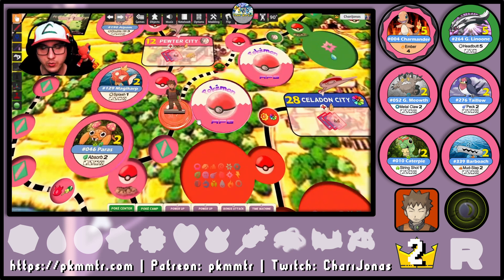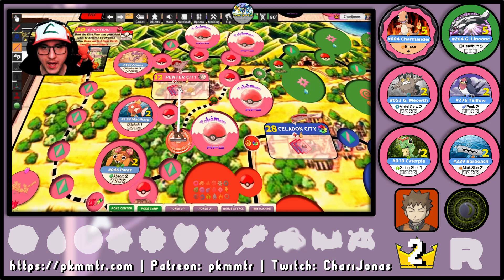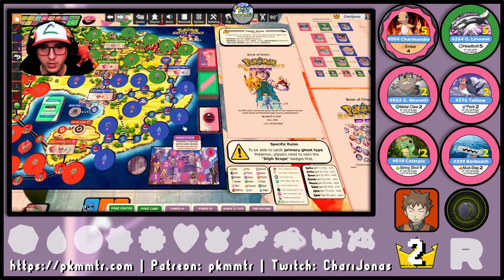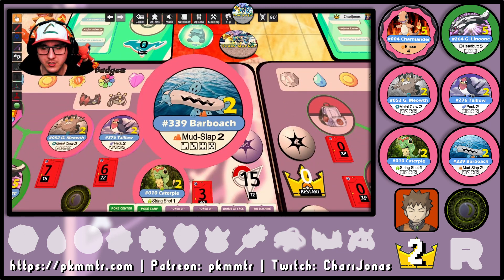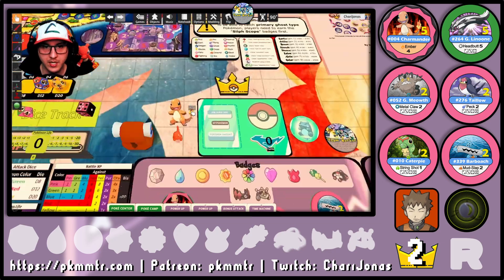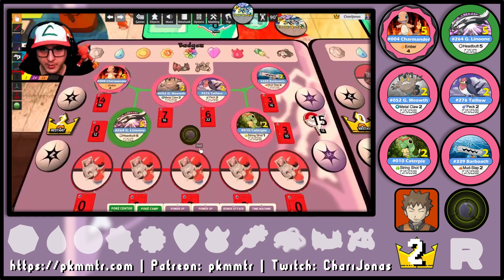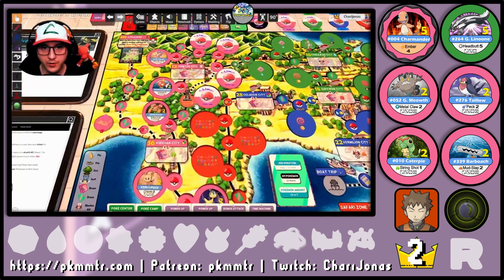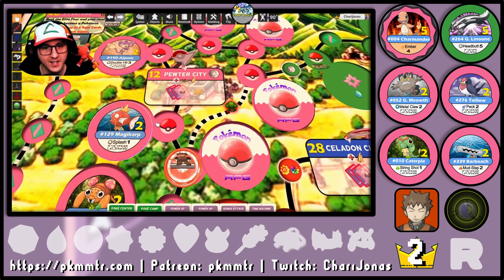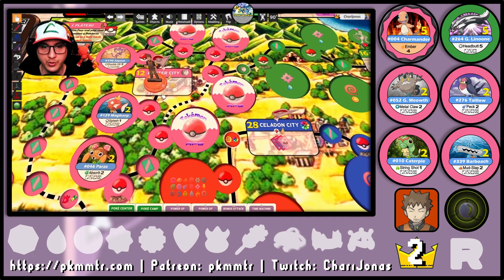Now we were at the end of the last episode, and I want to make my way back to Pewter City to face Brock once again. I have my secret weapon, Bar Bolt — can't wait to use it. Since I used the Poké Camp last episode, I'm just going to flip one energy coin to skip the next space. Not going to mess with this Magikarp — he earned the right to remain there chilling. So I'm going straight to Pewter City.